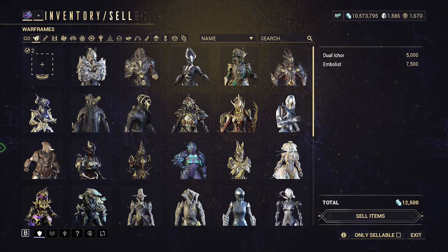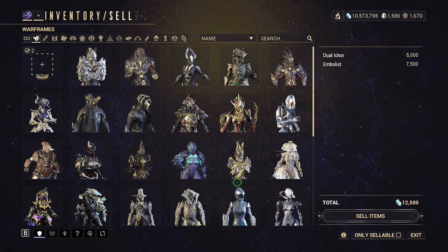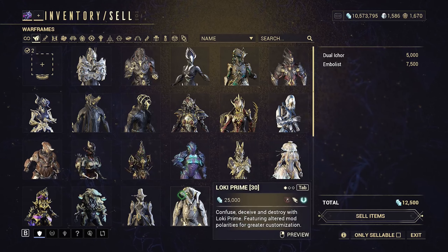Also do the same with your Warframes. I have a ton of Prime Frames that don't have builds on them, but any frame that you're waiting to put in the Helminth, just go put that in the Helminth and get rid of it, or just delete it if you're completely done with it — for the same reason as the weapons.